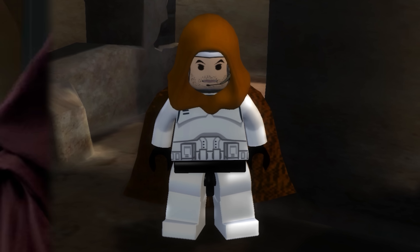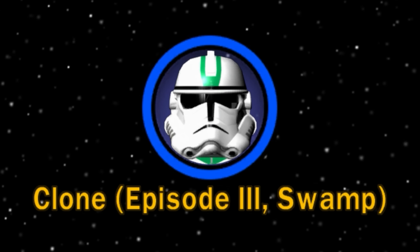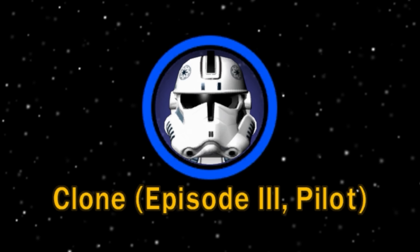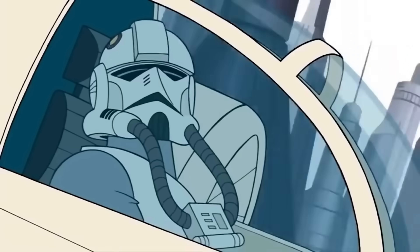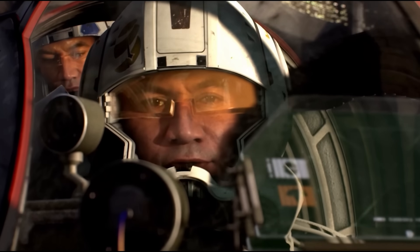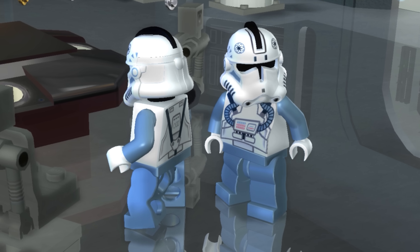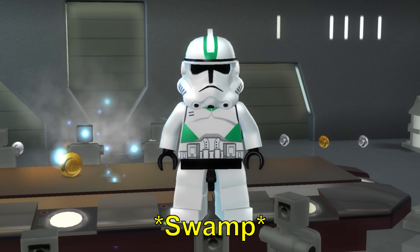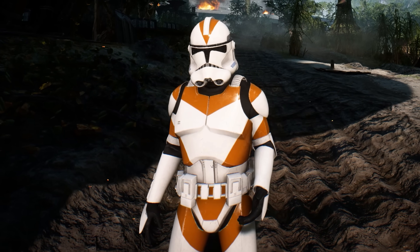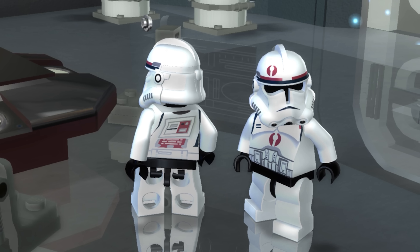The Complete Saga also has a lot of references to cut content from Episode 3. All Phase 2 Clone Trooper designs weren't seen in the films. The closed helmet version of the clone pilot, which was shown off in the micro-series, were originally intended to be for the V-Wings. While the ones from Episode 3 were the ARC-170 pilots, but ultimately never made it into the films. The Swamp Trooper uses the original design of the 212th before it got switched to orange, while the Walker Trooper wears the earlier design of the 91st Recon Corps.